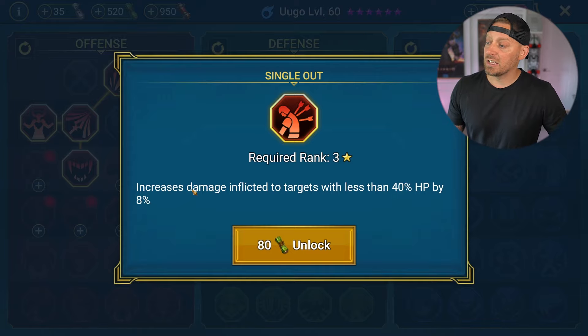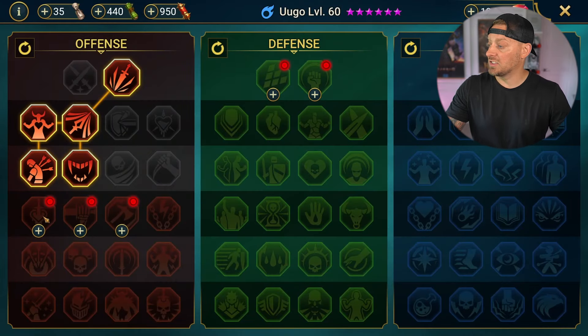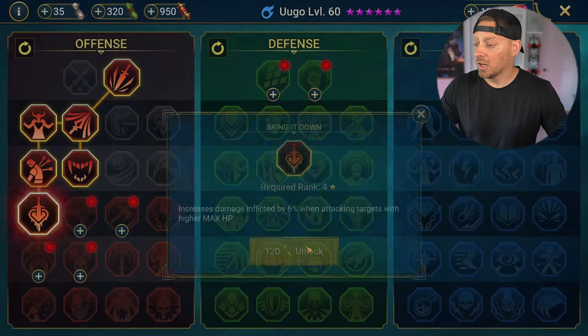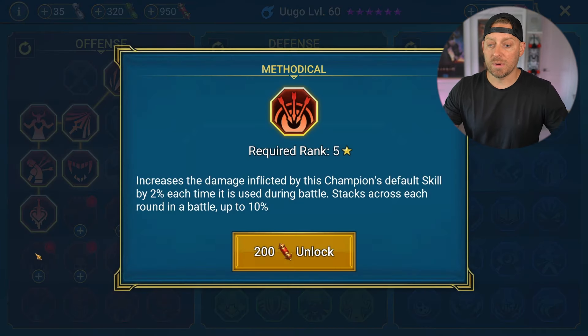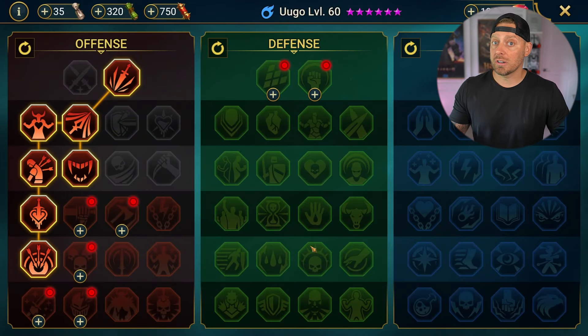Next is Single Out — increases damage inflicted to targets with less than 40% HP by 8%, so she's going to do more damage, which is always a nice buff. Bring It Down is next — increases damage inflicted by 6% when attacking targets with higher max HP. And then we're going down to Methodical. We use Methodical a lot on a lot of our builds. It increases the damage inflicted by this champion's default skill by 2% each time it's used during battle, stacking up to 10%. It gets stronger and stronger as we go.